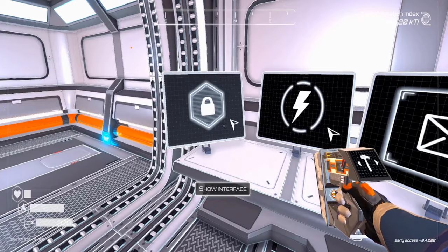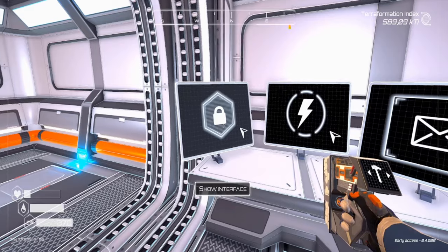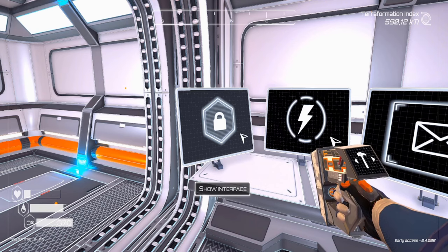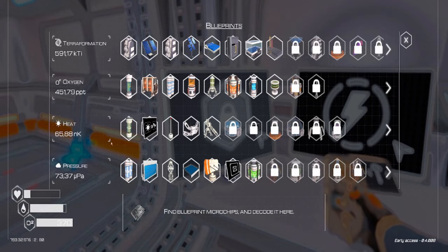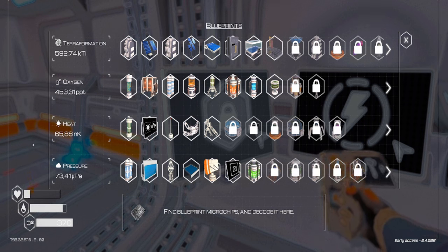The first display screen is the blueprint screen. It displays information on how to unlock blueprints and shows the costs of constructing blueprints. Once you click it, you have a UI divided into four categories: terra formation, oxygen, heat, and pressure.